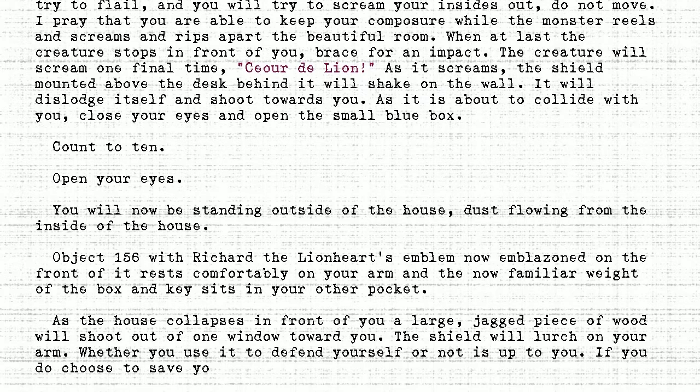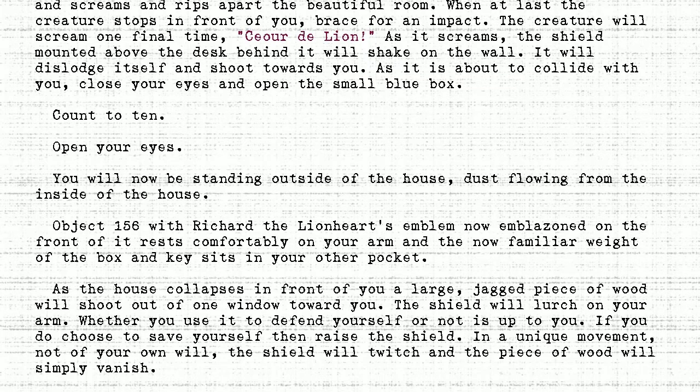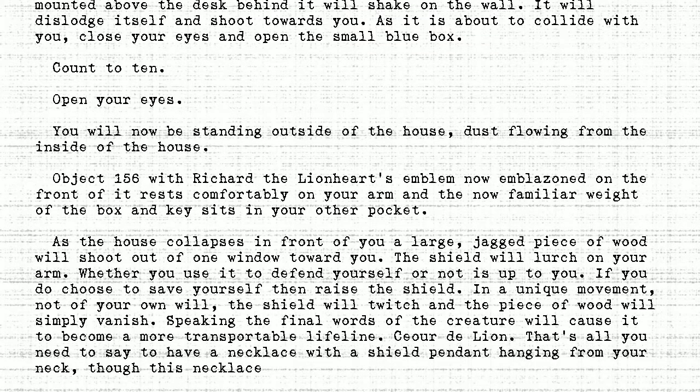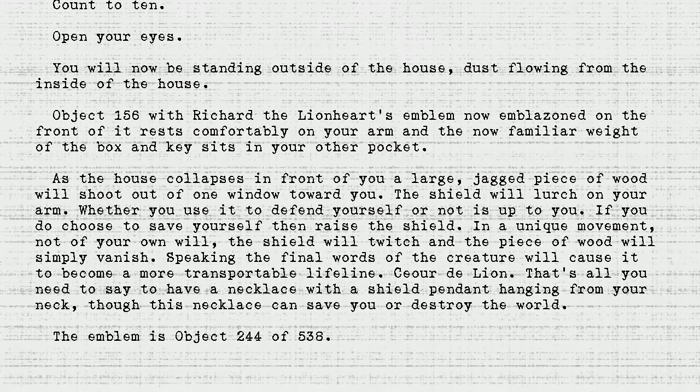Whether you use it to defend yourself or not is up to you. If you do choose to save yourself, then raise the shield. In a unique movement, not of your own will, the shield will twitch and the piece of wood will simply vanish. Speaking the final words of the creature will cause it to become a more transportable lifeline: Cœur de Lyon. That's all you need to say to have a necklace with a shield pendant hanging from your neck, though this necklace can save you or destroy the world. The emblem is Object 244 or 538. To be continued.